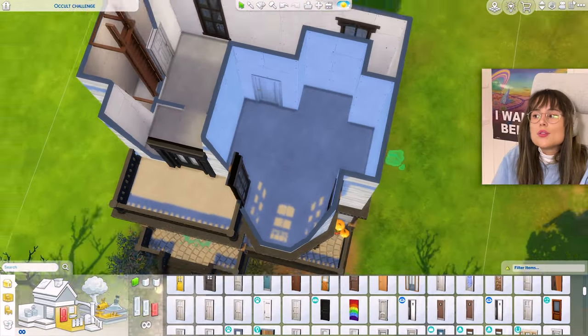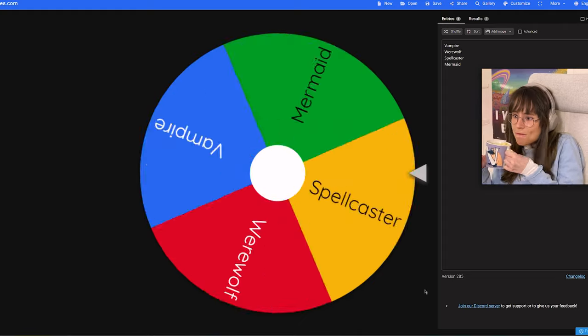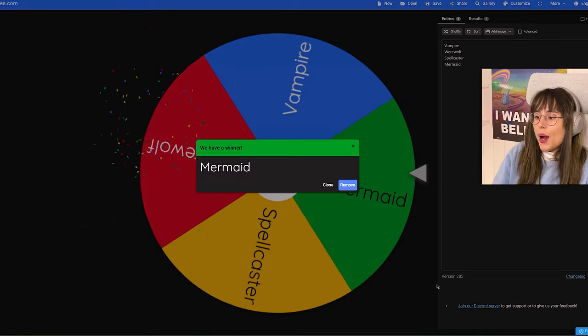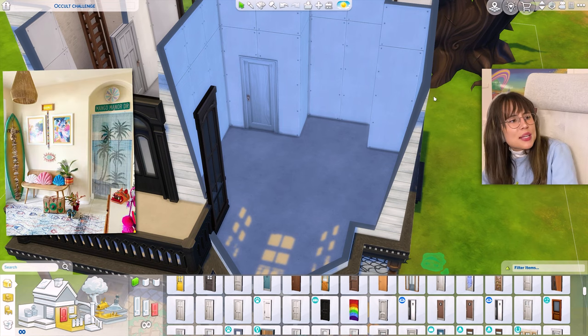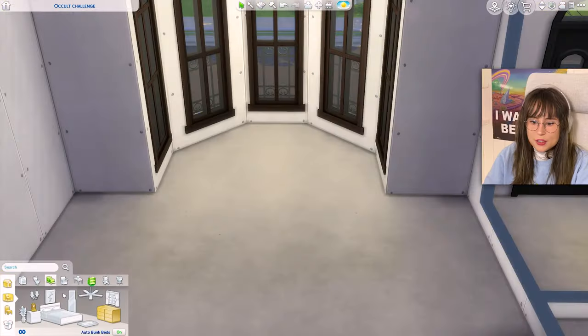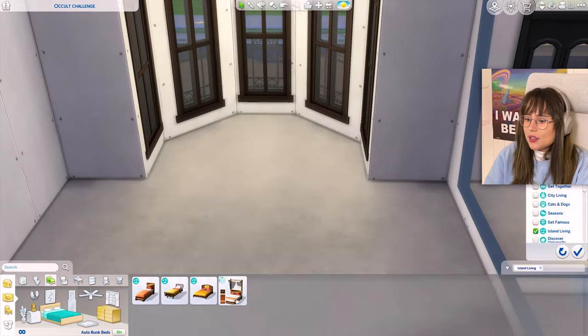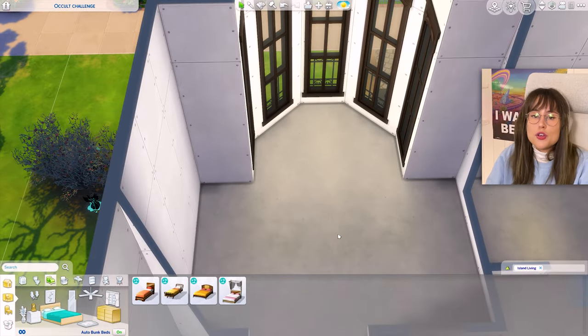Now we can go on to the bedroom — let's generate. A mermaid! What do mermaids like? I'm thinking beachy, pinky, bluey vibes with seashells. I'm getting inspiration from my seashell pillow. Let's find a cute bed to pop this off with. You would think Island Living would have some cool mermaid stuff, but they don't — because they did mermaids so dirty in that pack. I want a whole pack refresh just for mermaids.